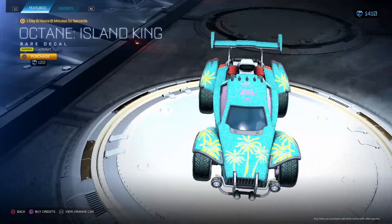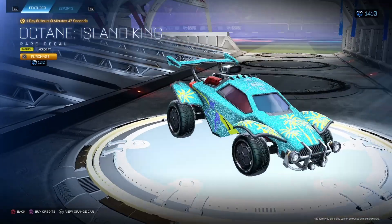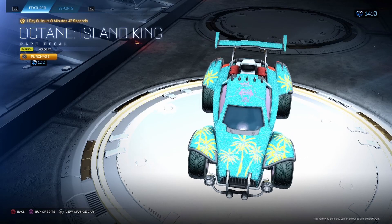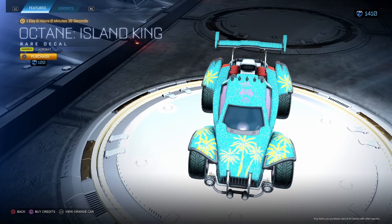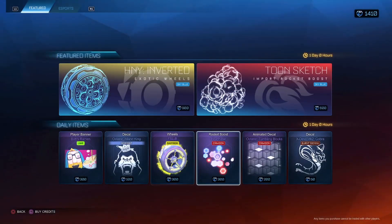Octane Island King Saffron Acrobat. Side view is kind of cool — yeah, it's like the same side view, it's pretty cool. We got the big monkey, Hong Kong, all the palm trees. Pretty cool in my opinion. Back view looks pretty nice, but Saffron is not my favorite color of it.